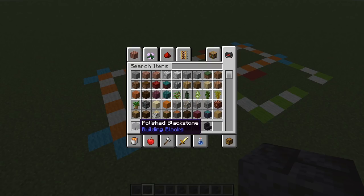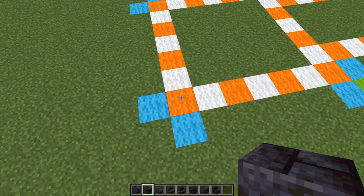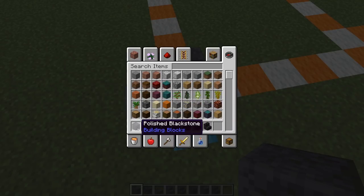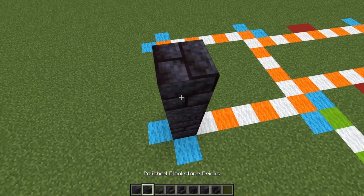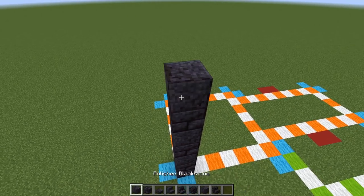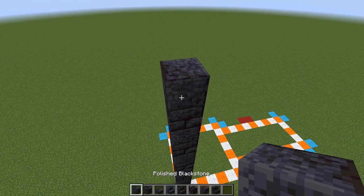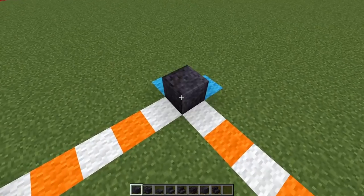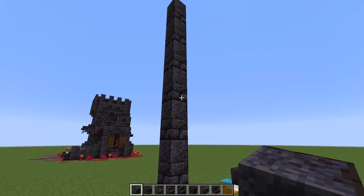Starting with polished blackstone and polished blackstone bricks, go from this corner and start lifting up blocks. On this edge we're going up by 13, alternating polished blackstone and polished blackstone brick. That's one through thirteen. Do this on every corner - there's a five block gap between each corner, so it's technically a seven by seven box. Lift all four corners up by 13.